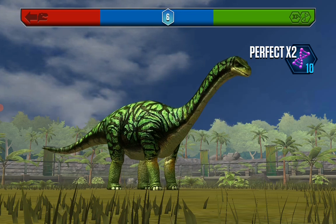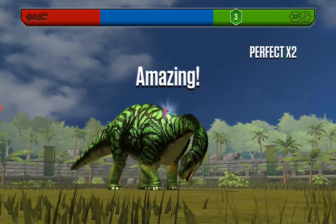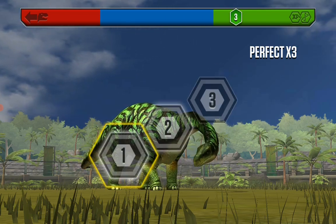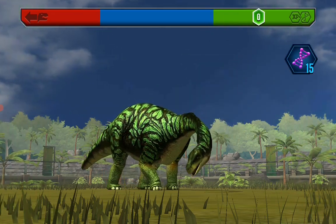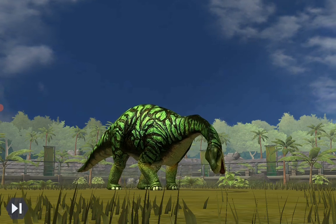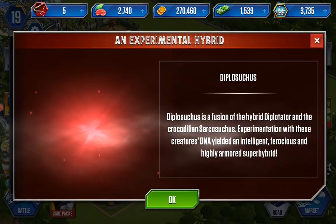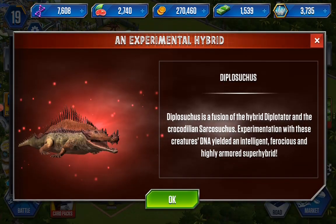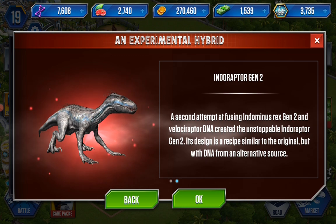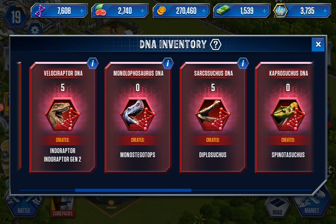It's been a long while since I played Code 19. I still remember when there was that Labyrinthosaurus — there's this zigzag you have to catch. I should have changed it. I don't need this Velociraptor. I know it's going to be really good but it is really lengthy to get, and I would like to max out Sacosuchus first.